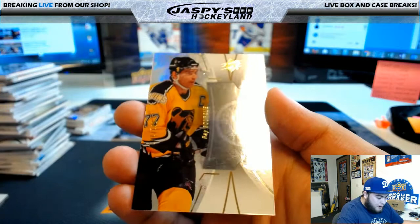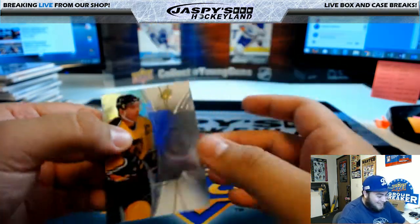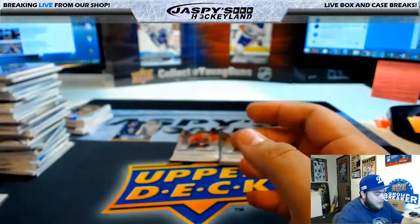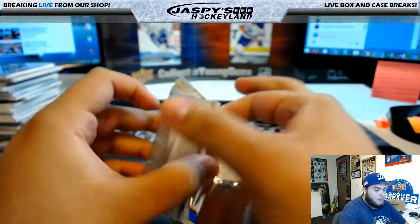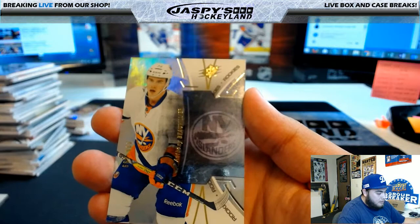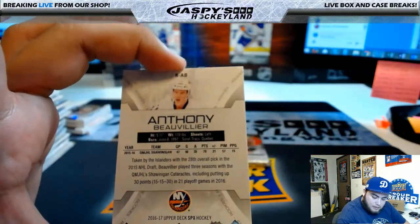Next one: Ray Bourque for the Boston Bruins, 61 of 149 - that's every 8,000 packs, what a hit! Boston Bruins hit, that's Derek S. Next for the Islanders, 85 of 399 - that's Ryan P. You never know, Colin - there still hasn't been any Laine.